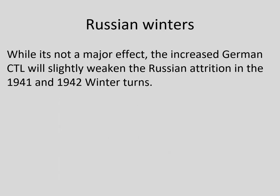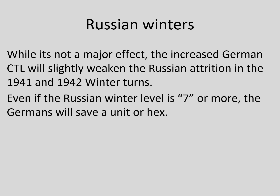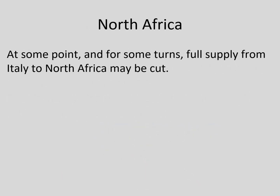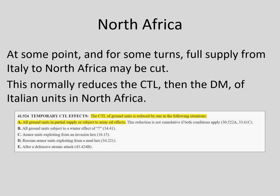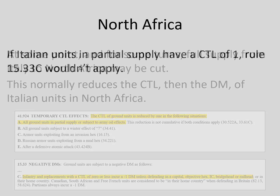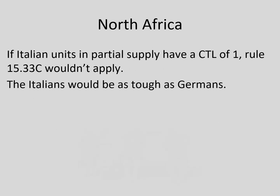The impact of Axis CTL research on the German defense during Russian winters is minor but not negligible. Germany will save a unit or a hex in the 1941 and 1942 winters. The effect in North Africa will be greater. If the Axis don't wish to trace sea supply to North Africa because they aren't attacking, or simply can't supply North Africa, leaving the Italians in partial supply won't hang them out to dry. This also gives the Axis the option of declining to trace sea supply on some turns, which might help preserve the Italian fleet.